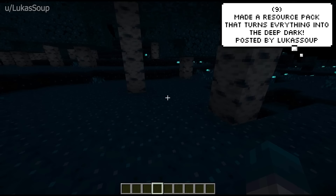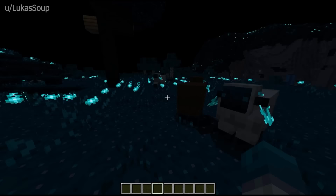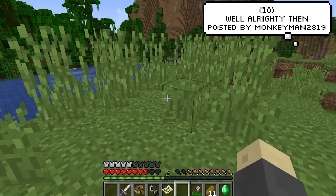Lucas Soup has made a resource pack that would be perfect for horror maps. It essentially turns everything into the deep dark, no matter if it's daytime or not — even the sheep look evil. If you want to download it, the link can be found in the description. It's on Planet Minecraft and you will need Optifine. Just your average day in Ohio.